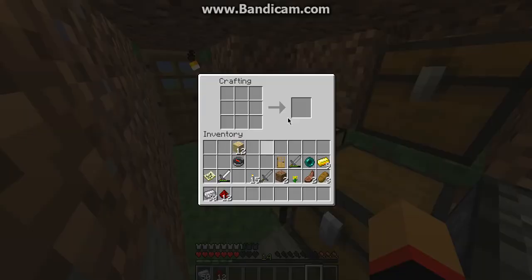So you're just going to go to your crafting table, put the piece of redstone right in the middle, and then take your iron ingots and place them all around the top. And right there, you've got your compass.